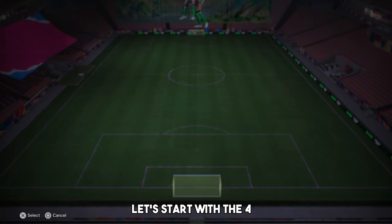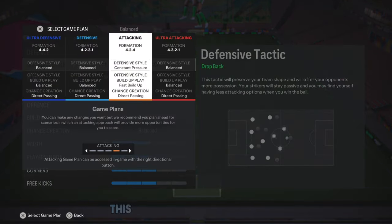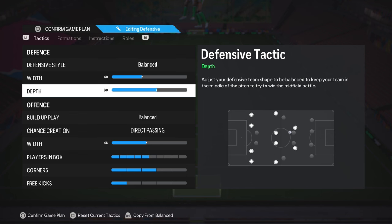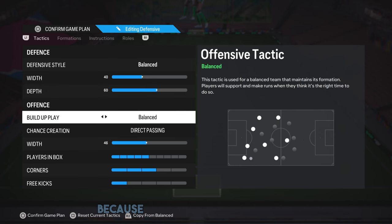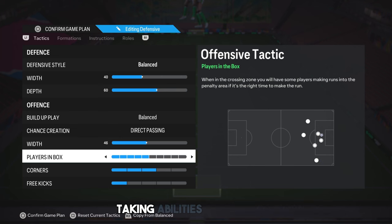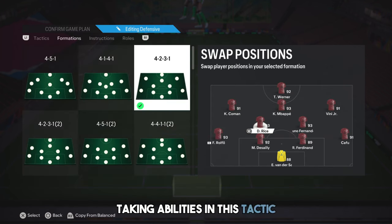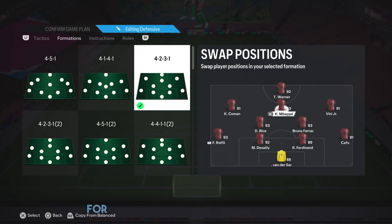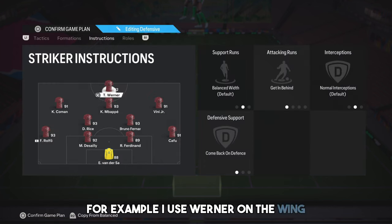Let's start with the 4-2-3-1 formation. This tactic is not my favourite, but I've optimised it for those who want to control the game and play safely. Our sections are like this. I use three bars for corners because I can score from corners — you can adjust this based on your corner taking abilities. In this tactic your wingers are crucial; you need very fast wingers. For example, I use Werner on the wing in this tactic.